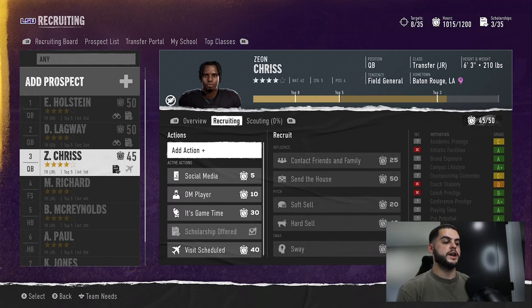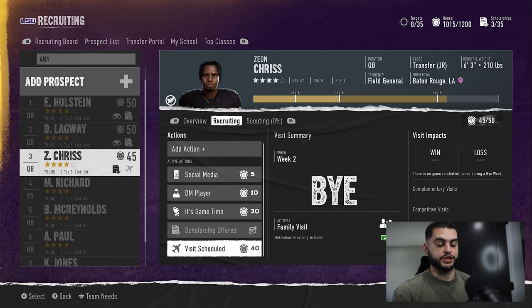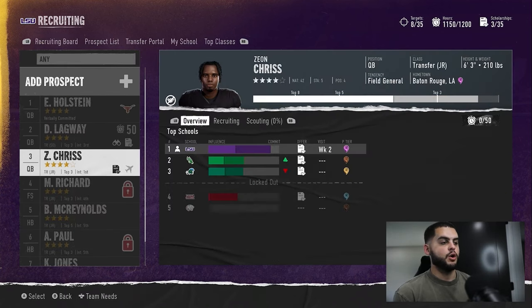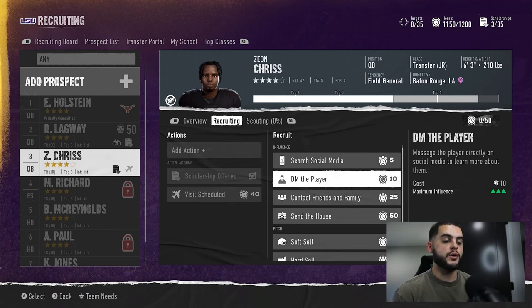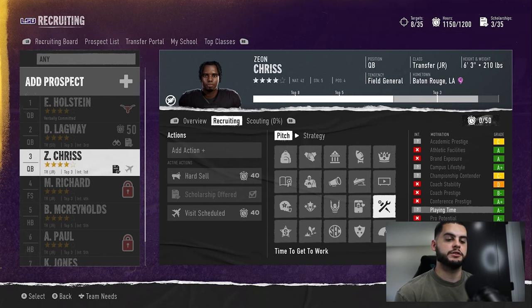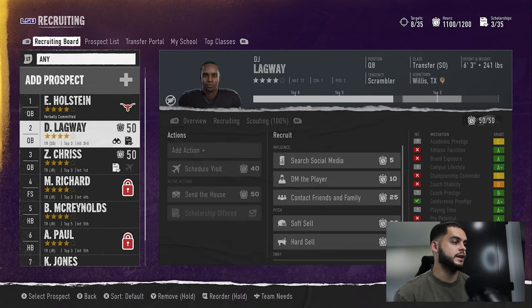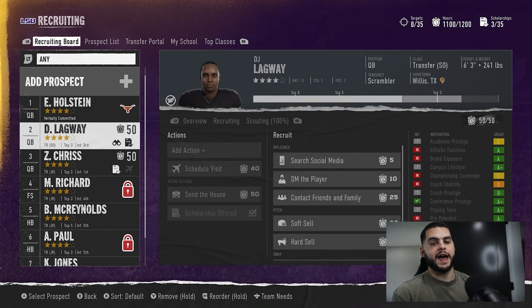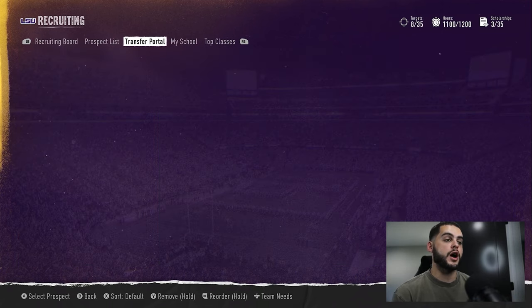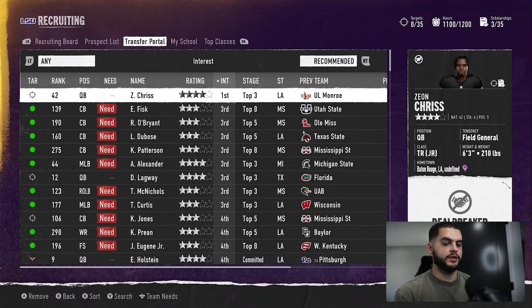If you had a good first week sending the house, you can schedule the visit this week. You're almost maxed at 50, you'll sway for the third motivation, and then you can start hard selling the week after. If you can do process of elimination and mark out X's, start with the hard sell — that's recommended when possible. We advanced another week: Zeon Chris has a pretty large lead so we're getting him. Our sway didn't work but that's fine — we go to hard sell, do process of elimination, mark out the X's, and clearly it's the playing time motivation. Lock it out and throw another 10 on.